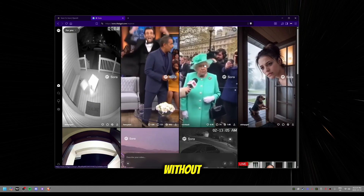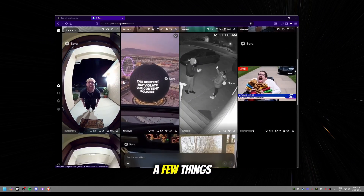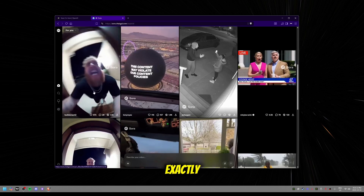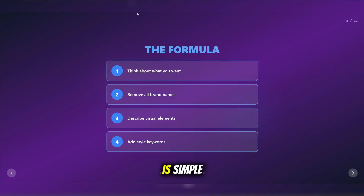How do we get around this without violating OpenAI's Terms of Service? I tested a few things and found out exactly what works and what doesn't. The trick is simple: don't use brand names — describe what you want instead. Let me show you.